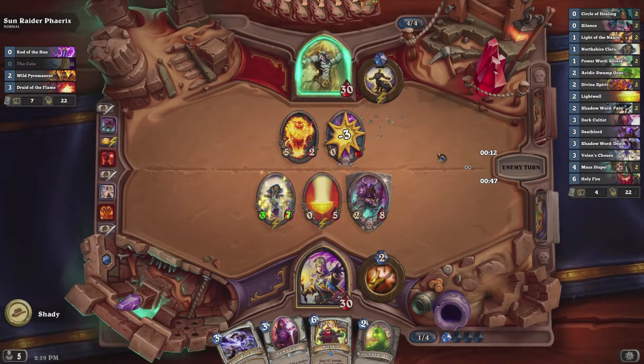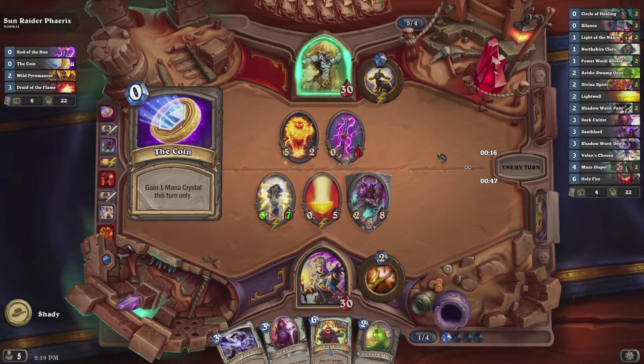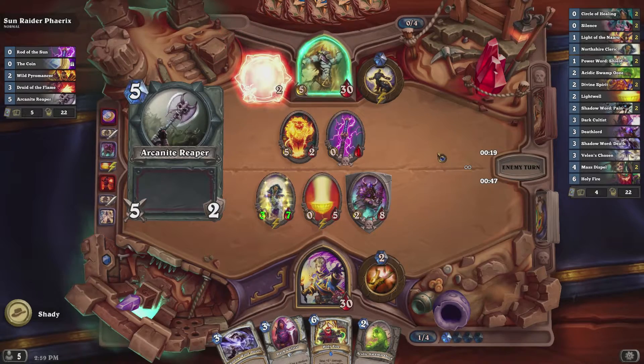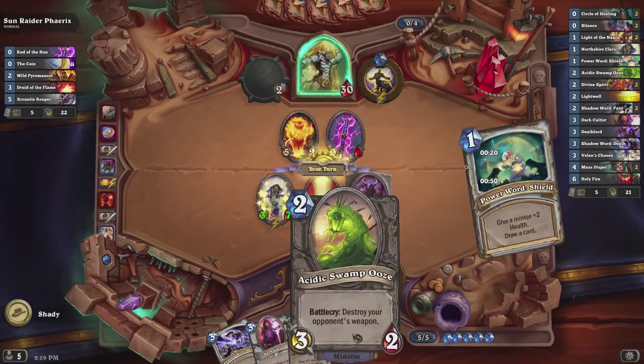For some of those cards, like for example Deathlord, you're going to need to make sure that you have your deck on wild mode, because on standard mode — which is I believe what it defaults to — those cards aren't available.